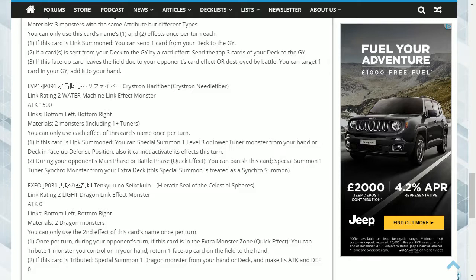The final card is Heretic Seal of the Celestial Spears. This is a Light Dragon Link 2 monster, with links pointing bottom left and bottom right, and it has zero attack. It requires two dragon monsters. You can only use the second effect of this card's name once per turn. First effect: once per turn, during your opponent's turn, if this card is in the extra monster zone, as a quick effect, you can tribute one monster you control or in your hand to return one face-up card on the field to the hand. Second effect: if this card is tributed, special summon one dragon monster from your hand or deck and make its attack and defence zero.